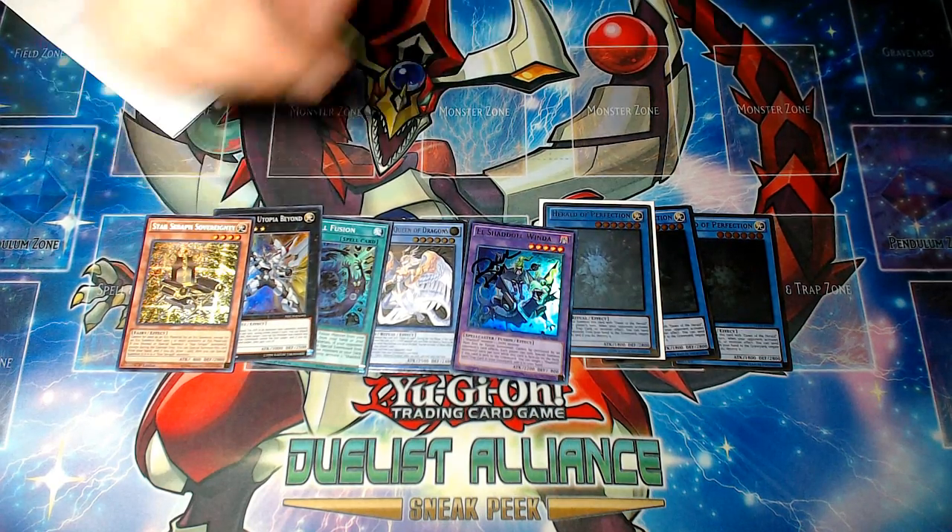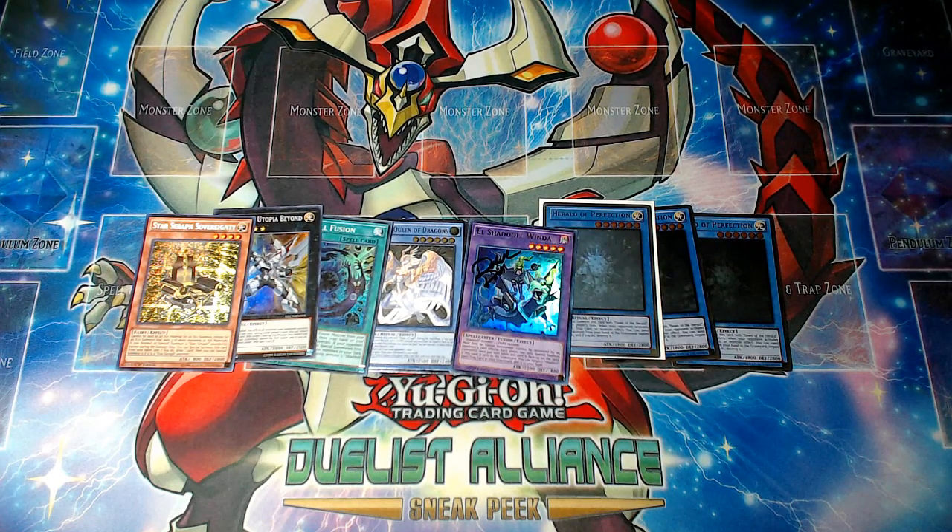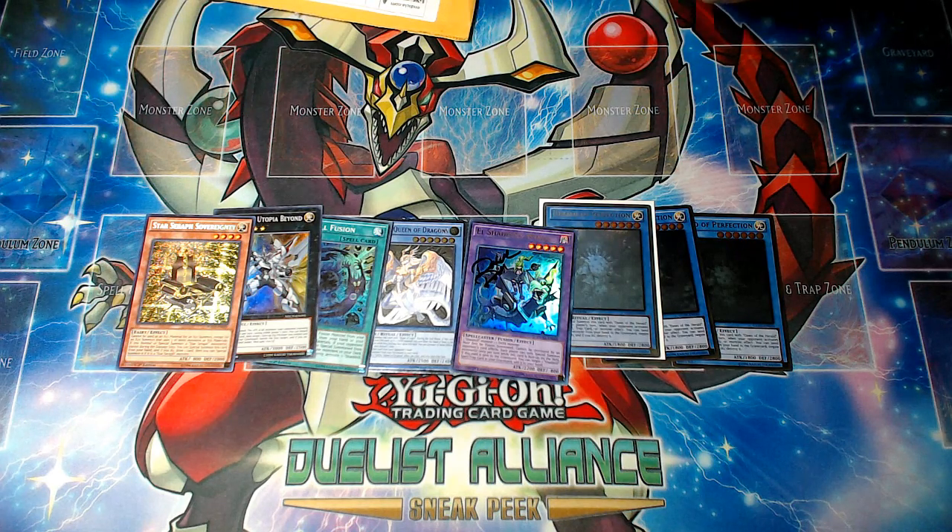So a Star Seraph Sovereignty. I don't know why these are still like $3 or $4, but they are. That's literally just a Star Seraph Sovereignty — that's what the invoice says, so that's what I'm gonna trust. This next one is from STF Gaming, which sounds like another made-up name of someone who just wants to sell on TCG Player.